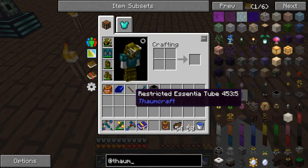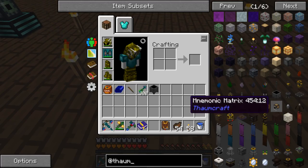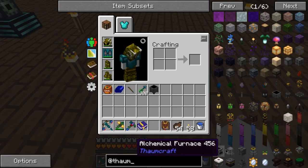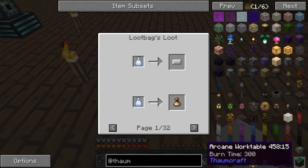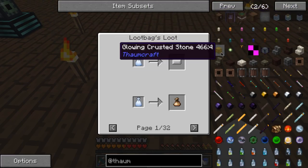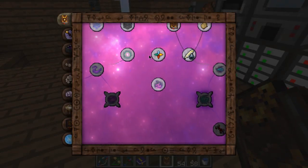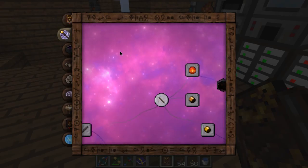Thaumcraft is weird sometimes. I never really played around with this much — the most I ever went in was just looking at the Thaumonomicon and thinking 'nah, that's too much.' This doesn't actually tell me how to make anything, does it?